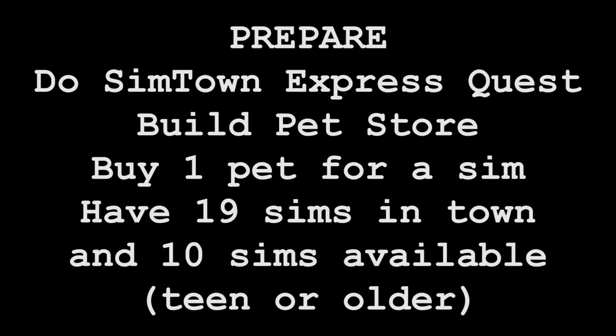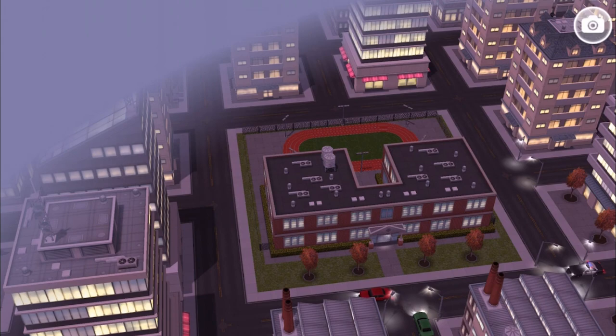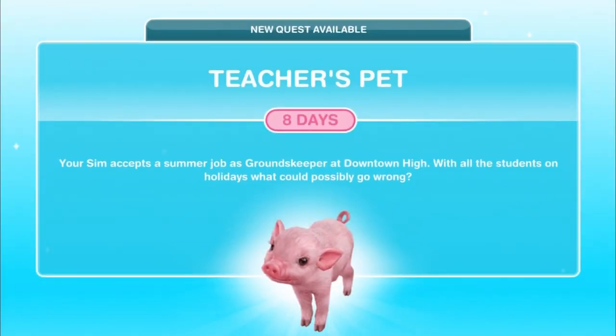You don't need the pet at the very beginning, but certainly after you've done a little bit, make sure you have 10 Sims free and get a pet in advance, because there's a lot to this quest and you want to make sure you complete it in time. As you can see, you get 8 days. Your Sim accepts a summer job as groundskeeper at Downtown High. With all the students on holidays, what could possibly go wrong?